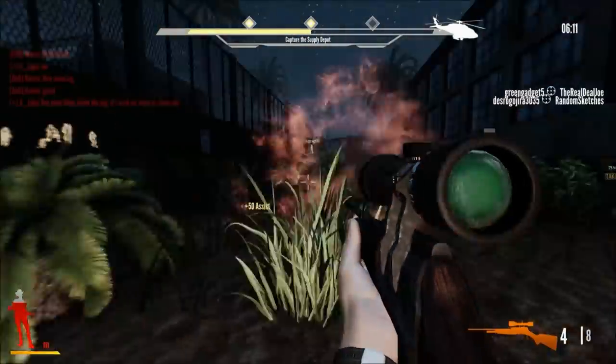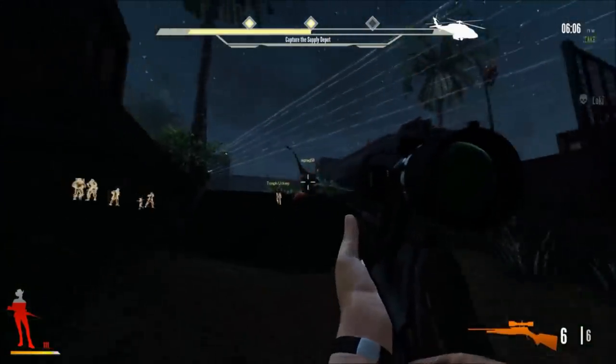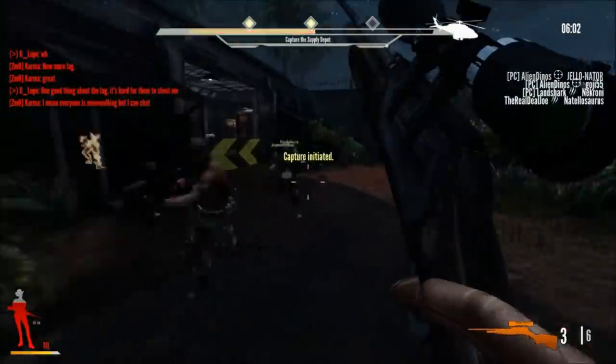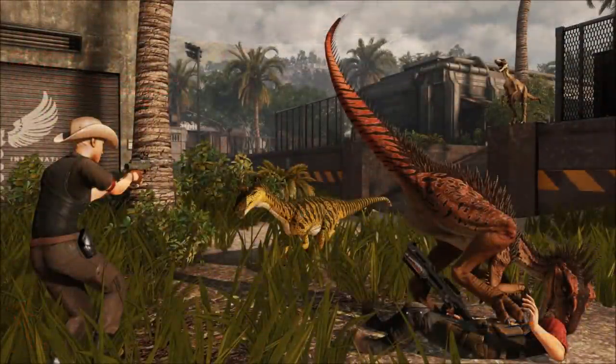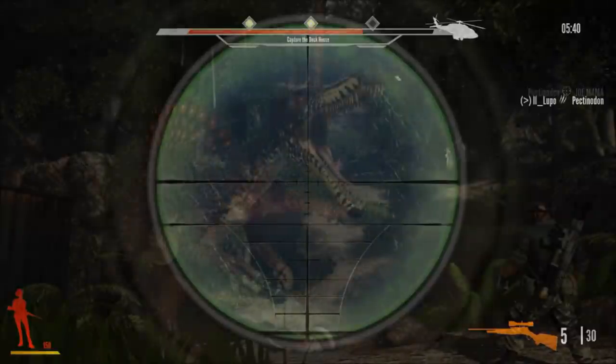New screenshots can be found on the Steam page for Primal Carnage Extinction, where they show off some of the new skins you can unlock for the dinosaurs within the game. In our first screenshot, we see one of the many skins you can unlock for the Novoraptor and Cryo, as well as new default skins for the scientists and Trapper. I gotta say, the humans are looking awesome in their new outfits. That Cryo looks eh, but that Raptor looks awesome because spikes.